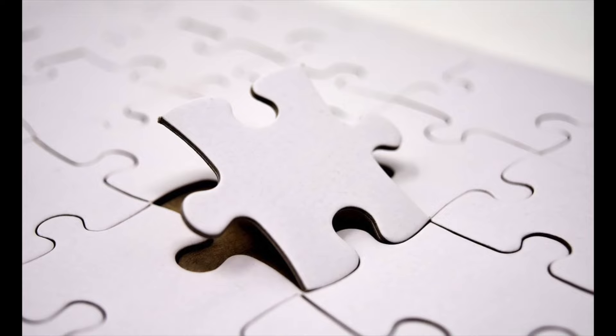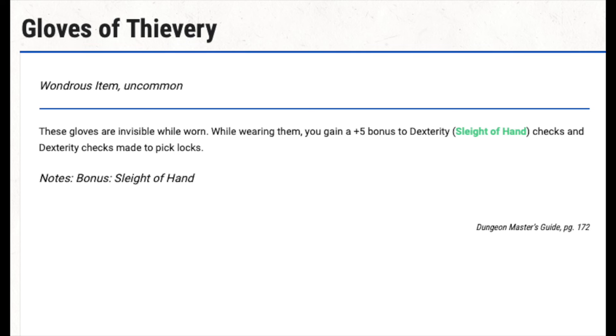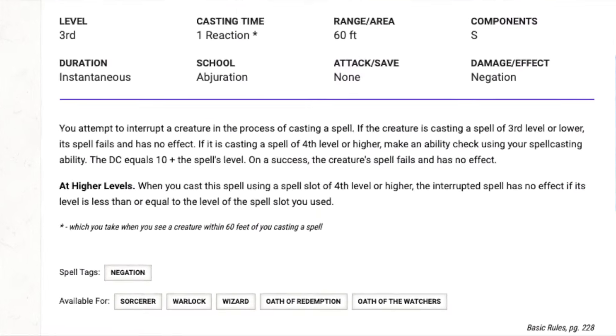Another thing to consider is that party synergies 5e assumes are going to be non-existent. If your PC is a cleric and they have a brown bear sidekick, who's going to be the face of the party, who's going to scout for traps and pick locks? You don't necessarily need to remove all the secret doors and locked rooms from an adventure. Here's where magic items come in really handy. In my home game the party has no rogue, so I gave them gloves of thievery so they can get a boost when picking locks. And since necessity is the mother of invention, your players may surprise you with creative solutions to problems created by an apparent lack of certain party comp skills.